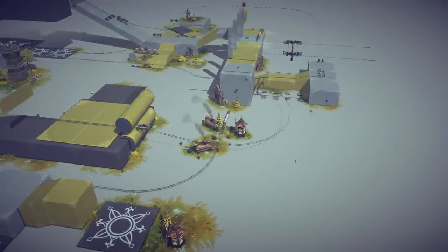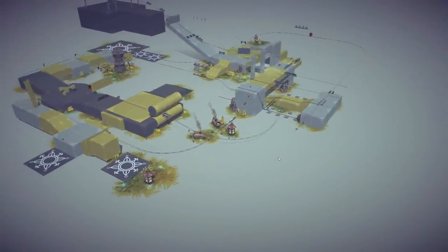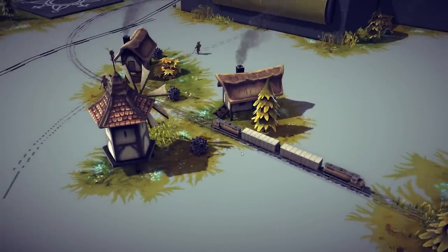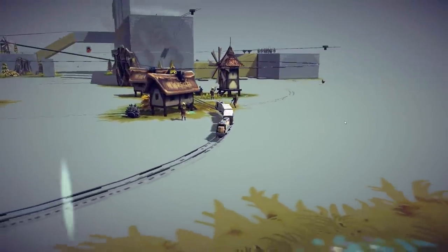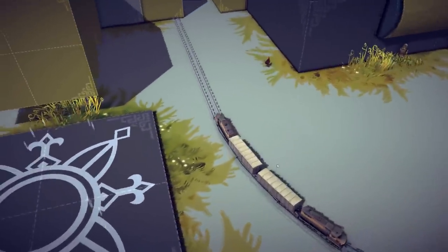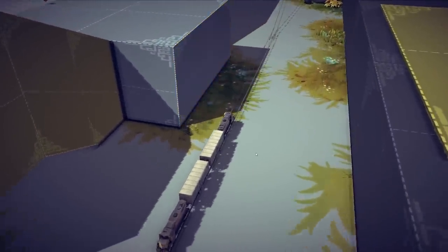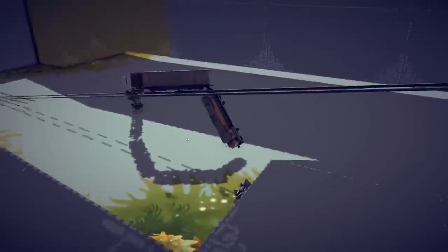We're back on the classic sandbox doing another minigame — this one's called the Toy Train Game. We need to get all the way around the track, which goes throughout quite literally the whole map. It's supposed to be very difficult — there are actually three checkpoints. We have this little toy train that has to make it around the track. The developer said it's so hard he had to implement checkpoints. It's got two speed modes: ordinary mode and fast mode. Fast mode helps avoid obstacles, slow mode keeps you on the track.